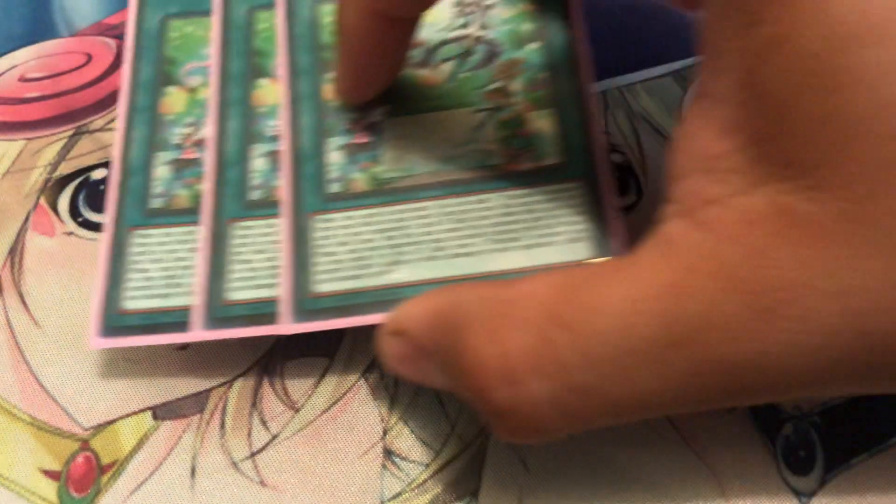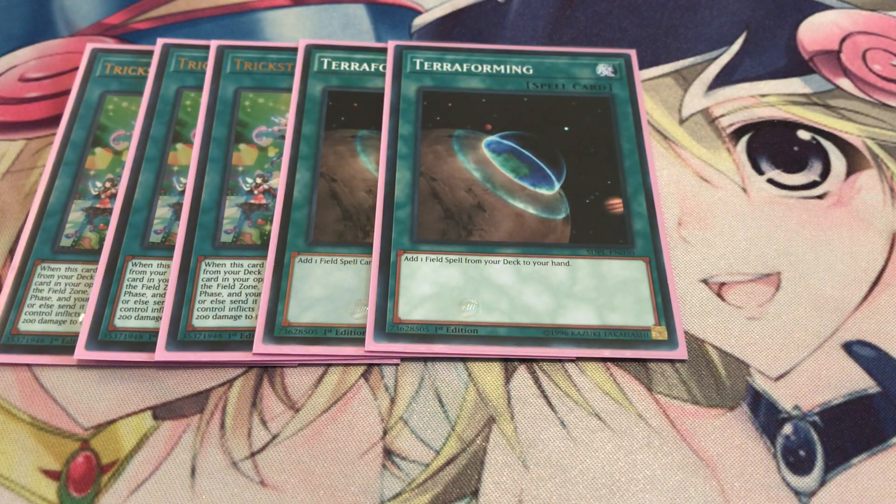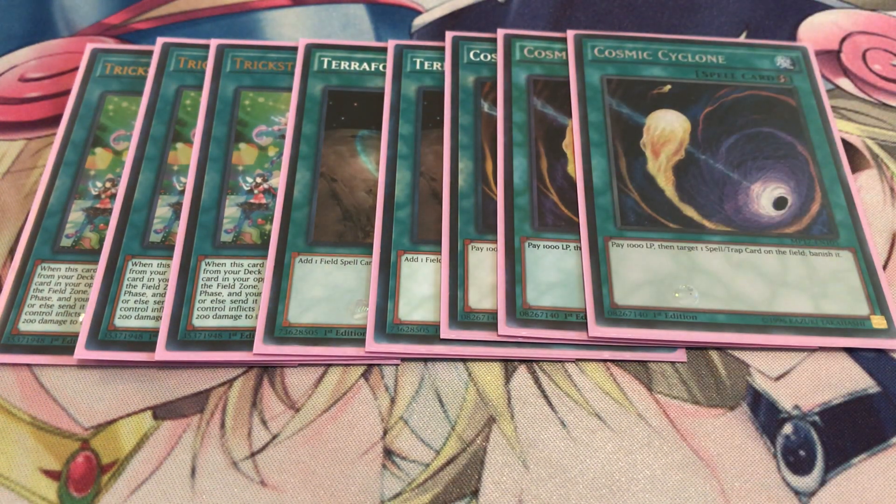For spells: three Light Stage searches out any Trickstar monster you want depending on what your hand looks like. The good thing about Light Stage is that it also locks down back row. You need two Terraforming, so you're basically playing five copies of Light Stage. Also playing Cosmic Cyclone for back row removal.